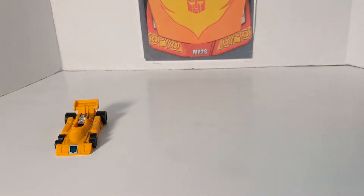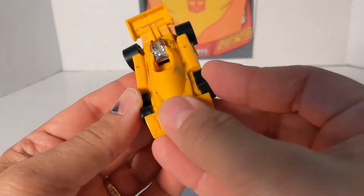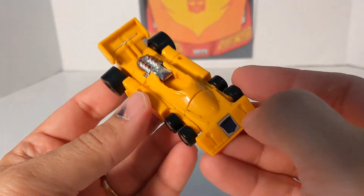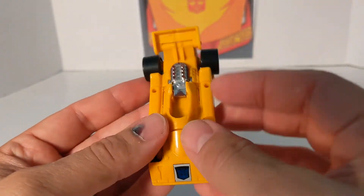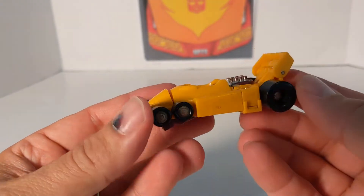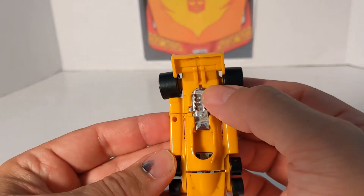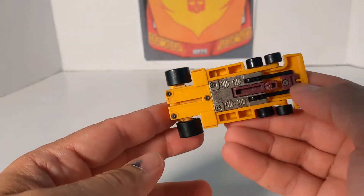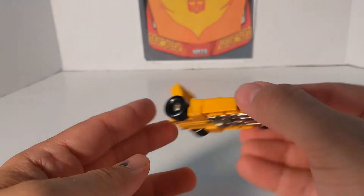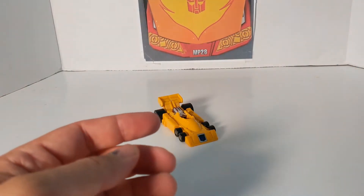Let's look at Dragstrip first. He's a cool yellow car. He has the rub shield where you rub it and it reveals a Decepticon symbol. He's got six wheels — they all move freely. He's got the engine, a big wheel in the back, four small wheels, a silver engine, and a spoiler. On the bottom it doesn't look like much, but he rolls pretty good.